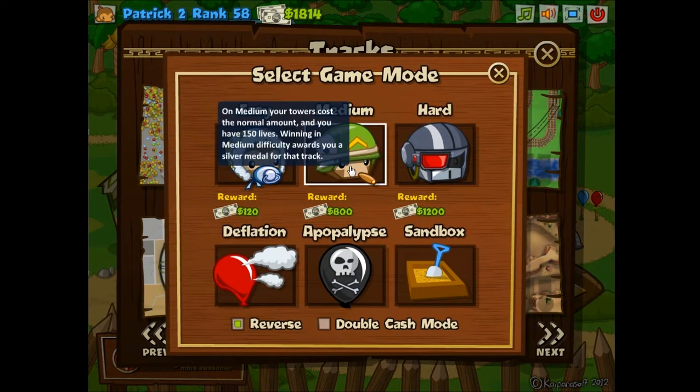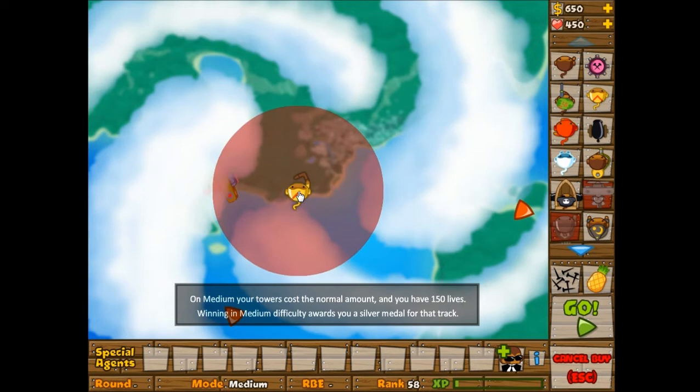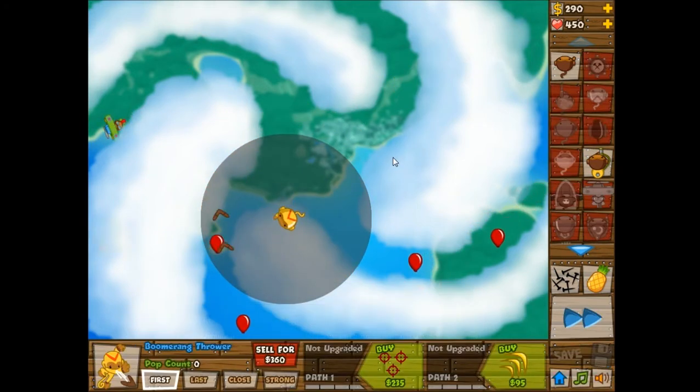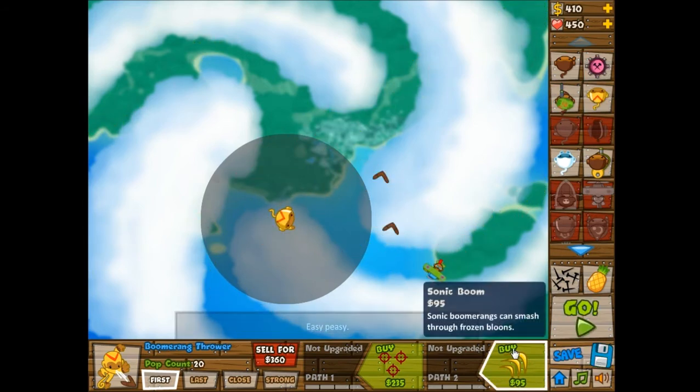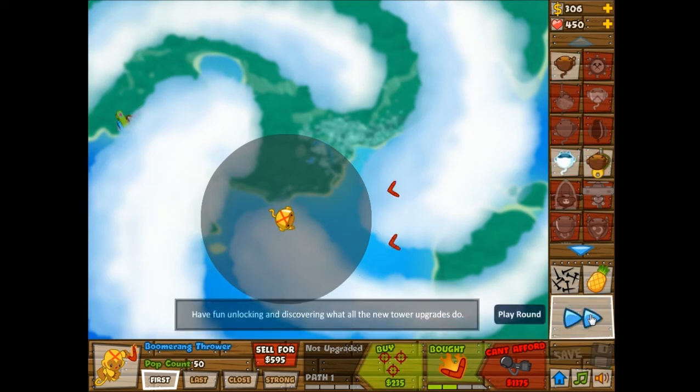Ah, this track in particular — I remember when I did it on Easy, I was able to beat it with like four towers, which was pretty cool, but I think I'm probably going to need a little bit more this time. Right now, this is kind of the same thing where there's two paths, so I'm going to go for the Bionic Boomer rather than the Glaive Ricochet, just so that I'm able to have that faster attack rate to switch between lanes. Then after that, I'm going to need some Camo Defense.